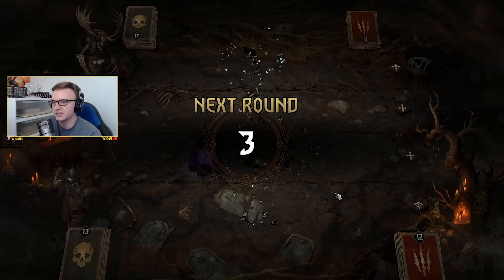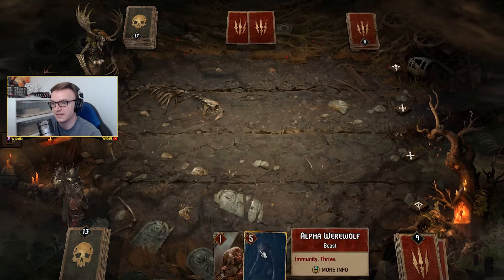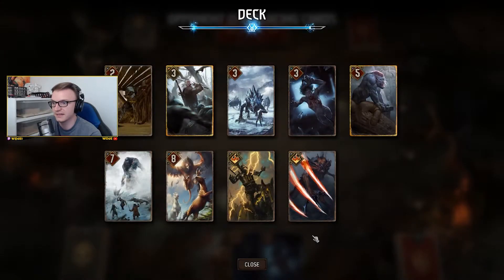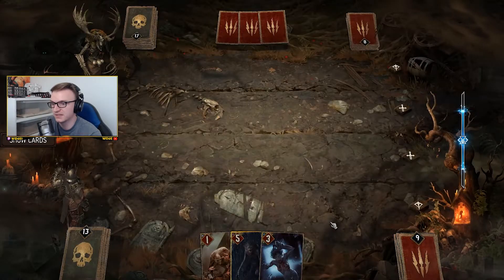I honestly don't know what we're going to do now because we've used a lot of our cards. We've got Gaul — that's good. I think we're pretty good here, just going to have to run with this. We've got the Stryger and Wild Hunt as well. But I'm just going to run with this and see how we do.